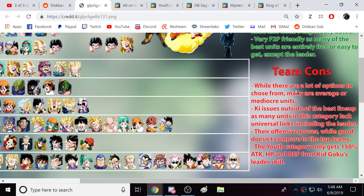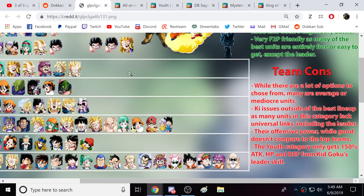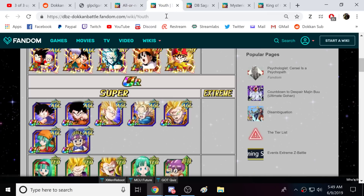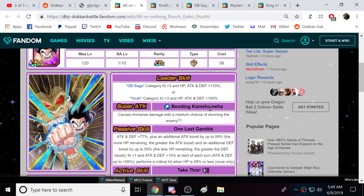Ki issues outside of the best lineup, as many units in this category lack universal links, including the leader. That is true — if you're running Roshi, King Piccolo, units like that, a lot of them are going to share Incredible Adventure, but once you start sliding in Gotenks cards, you're going to run into some issues. Their offensive power, while good, doesn't compare to the top teams. And the Youth category only gets 150% attack, HP, and defense from Kid Goku's leader skill. I honestly think Goku could have given 170% to both of them — that does not break anything. It's not like this team rises to a top five team or anything. The more time goes on, the more I'm actually pushing this team way down in my rankings, because we're getting really powerful options for a lot of other teams, except for this one.